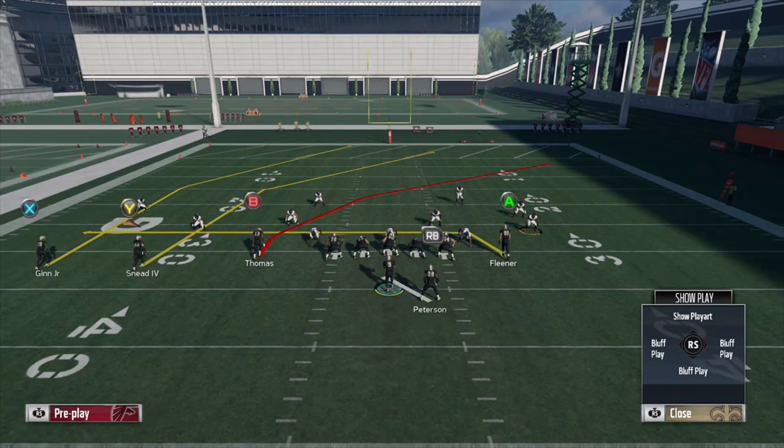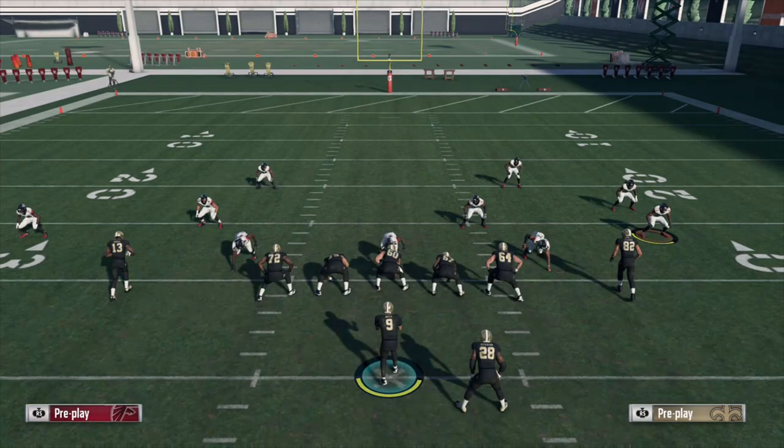I can understand in Cover 2 the deep zone maybe not coming up because they have to worry about the Willie Sneed route, but against Cover 3 you basically have a deep crossing route for each zone — the left deep third can worry about Ted Ginn, the middle third can worry about Willie Sneed, and then the right deep third should be able to play much more aggressively on Michael Thomas.